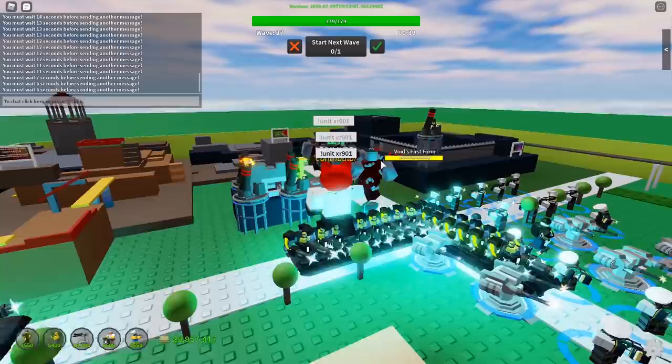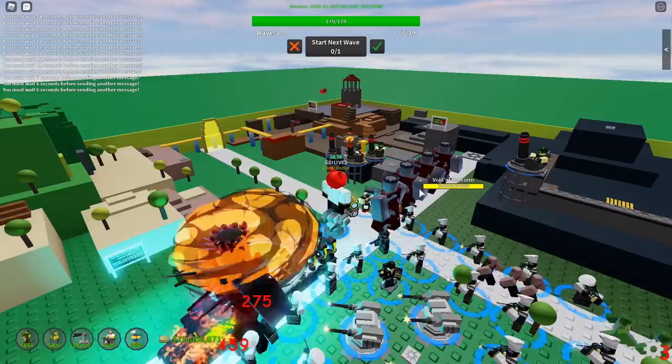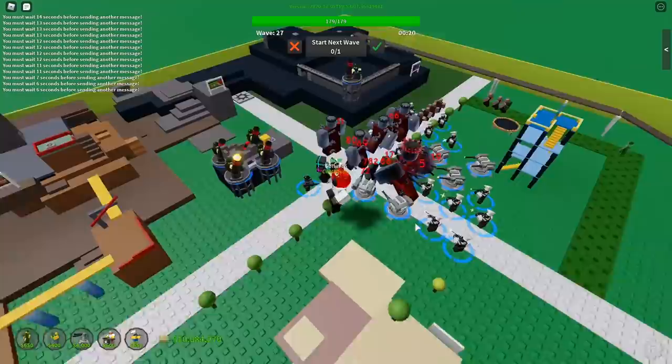That is so nice. I didn't mean to spawn in that many voids. When he's not red, these each have 200,000 health — void's first form. I think this is when Tower Balls first came out, they all looked like that. So that's like the final version and there's like the first version too.